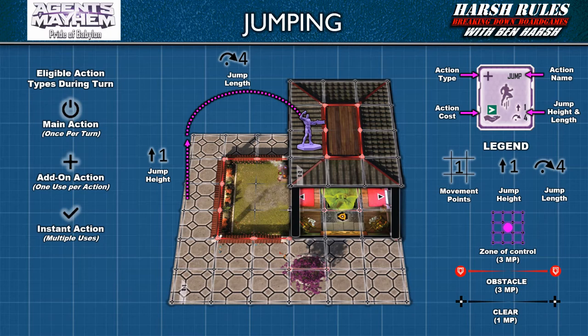The advantage of jumping is that the arc of the jump allows the miniature to avoid obstacles in their path. However, obstacles can only be ignored on levels the miniature is jumping above. For example, while the Hollywood miniature can ignore the obstacles on the first level, the obstacle on the roof cannot be ignored. Therefore, Hollywood cannot jump across the obstacles on the roof to land in the center.